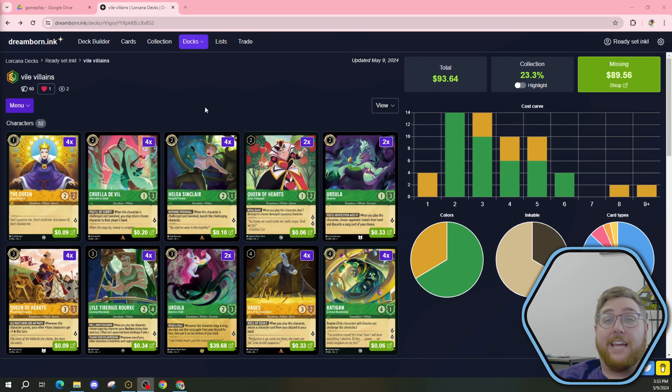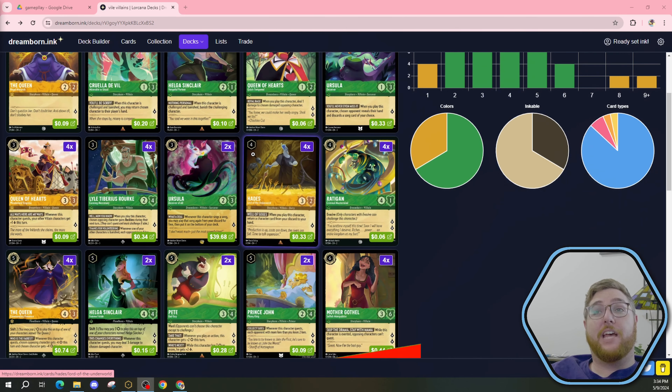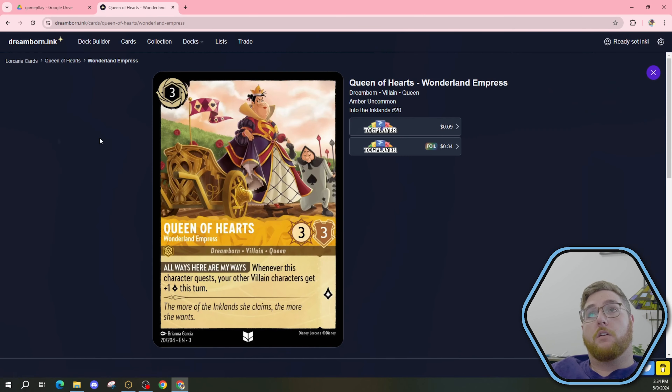This is a villain's deck. It's Lemon Lime and it's got plenty of villains. Literally every character card is a villain, and that's going to be important because it synergizes with two of these cards — with Queen of Hearts, which the ability always...